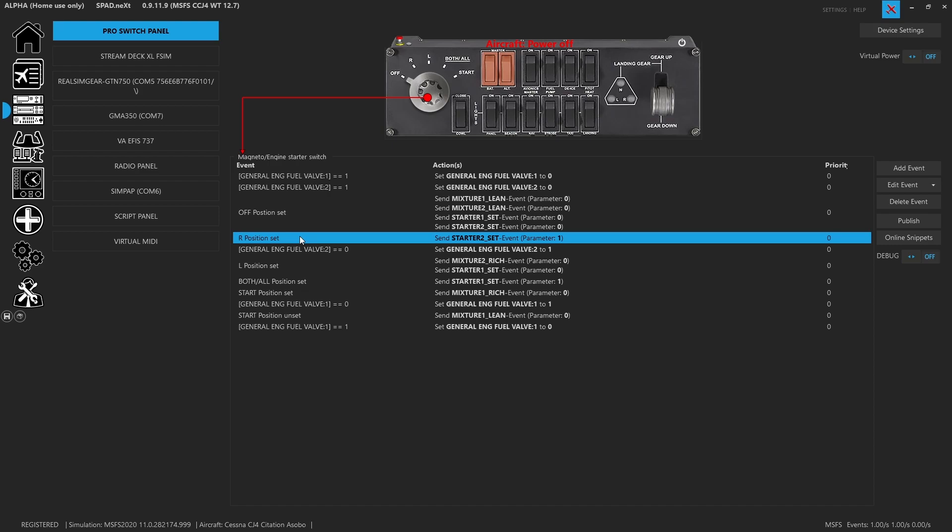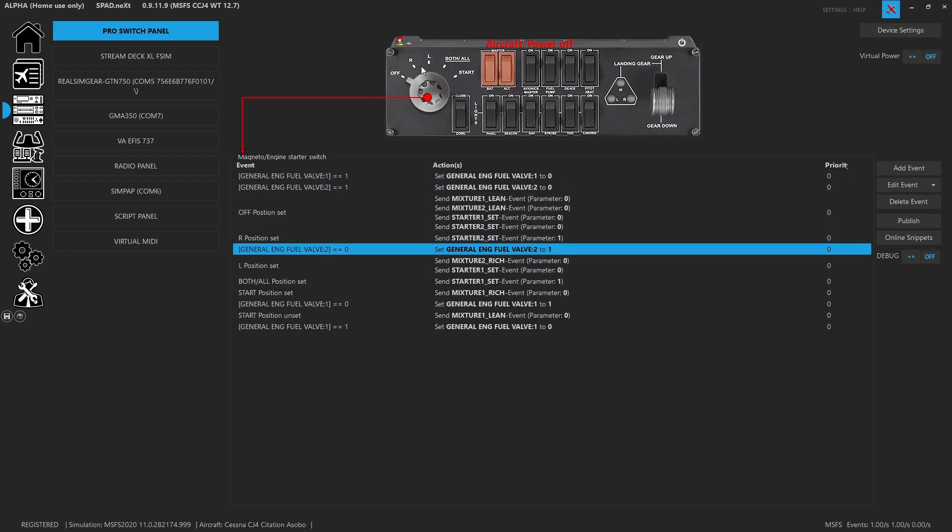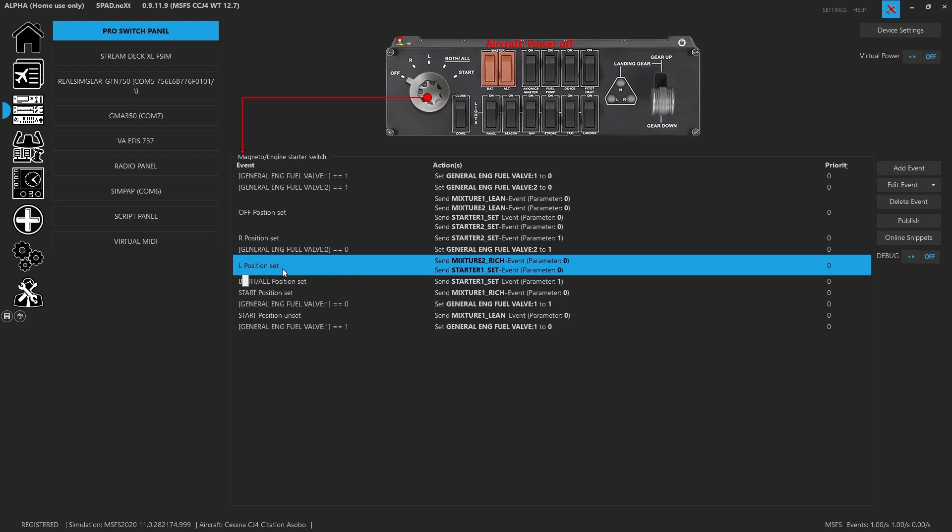When we move it into the right position it fires off the starter — it sets the starter to one. If you needed to stop the start sequence, just turn it back to off and that will hit the disengage button. When you move it into the L position — your second switch position — it checks that the fuel valve equals zero, then toggles the fuel valve for engine two to one, sets mixture two to rich, and also sets starter one to zero. The engine fuel valve and mixture rich for engine two are needed to press the Run button.